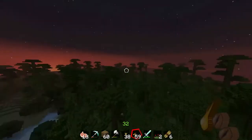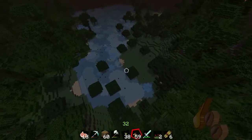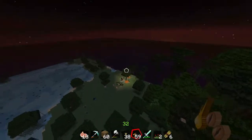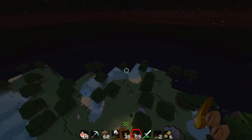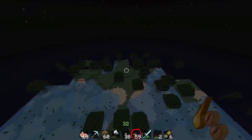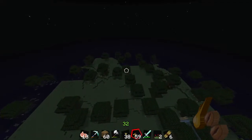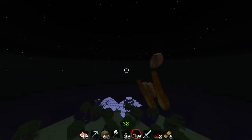The forest has tons and tons of trees. The swamp has mushrooms, lily pads, and apparently random lava pits. Places with flatland are where you need to live if you're new. If you're a more experienced player and want a challenge, build in a desert, plains, or extreme hills — extreme hills is probably the hardest.